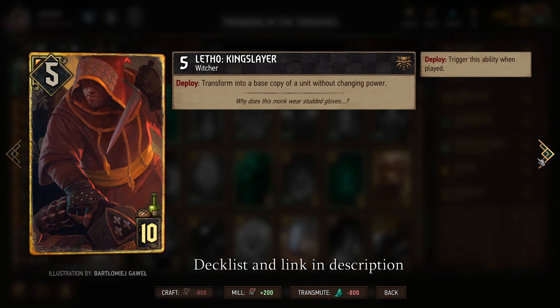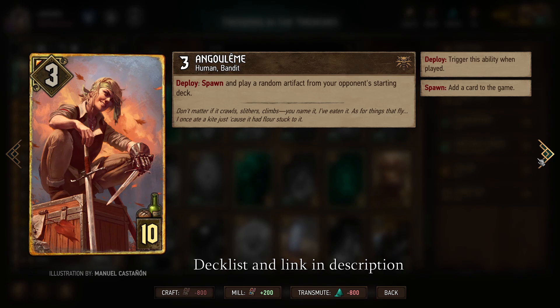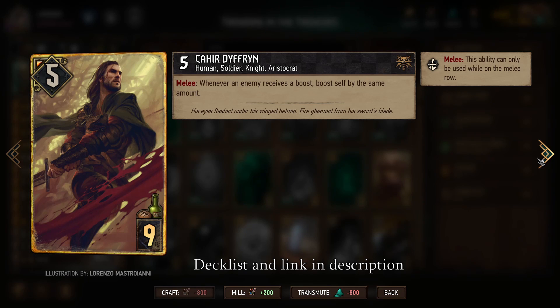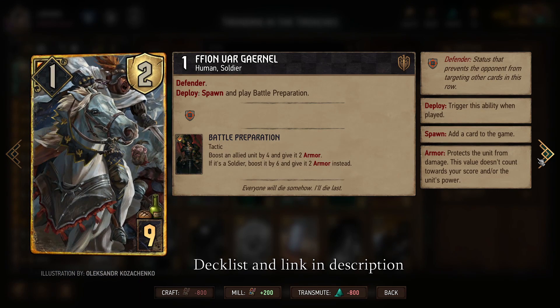Then Letho — we have several options for things we can transform into. And Engulem is also potentially very strong, because Masquerade Ball is so good and it's going to be fairly common, as well as Sahil and Ail of the Ancestors, which is a strong artifact we did not have enough room to include. Caretaker is one of our primary sources of Purification to remove all the resiliences on our opponent's units. Kahir is another strong card — if we can keep him in the melee row unlocked, we get boosted whenever they get boosted. And if they're going all out on Masquerade Ball and Thirsty Dames, this is a strong counter. It's also a good target for Letho to transform into. Here's our Defender to help protect things like Kahir, Masquerade Ball, and Sahil.